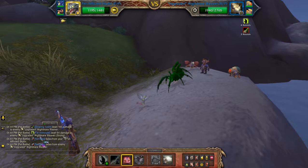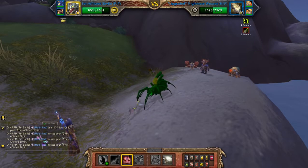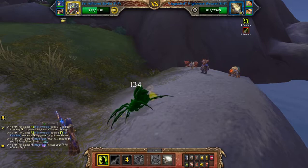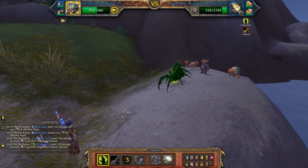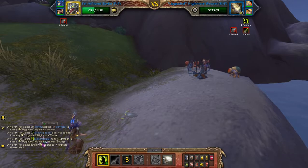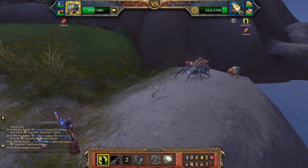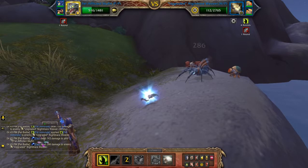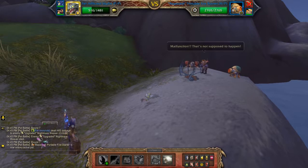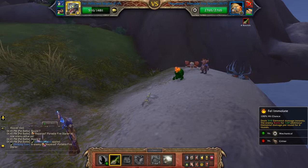So I am going to hit predatory strike now, then fell immolate, and just keep going with that until he's dead. Okay, now I'm going to hit glowing toxin again and then continue with fell immolate until my pet's dead.